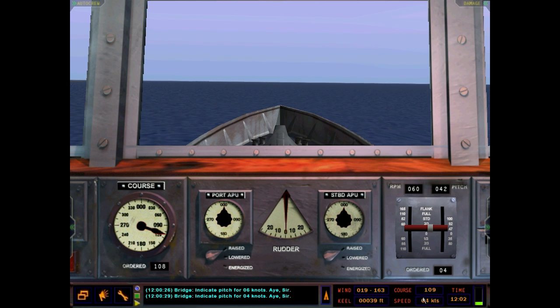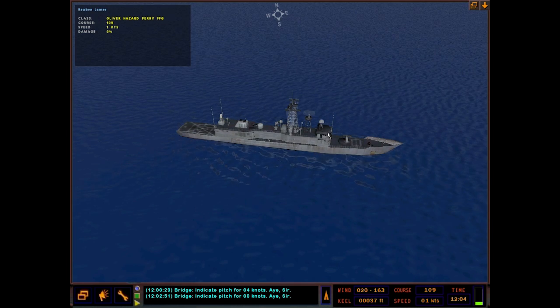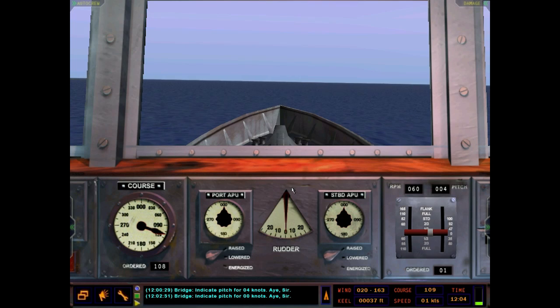So let's talk about the auxiliary power units. I'm going to stop the ship first and then go over the APUs. These APUs are meant to be used at five knots or below, and you use them for getting into port or out of port if you're trying to get into a slip with tight maneuvering. In addition to rudder and propeller, you can use them to make your ship more maneuverable — swing it around much more quickly. You're really only ever going to be using these outside of leaving or entering a dock.